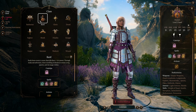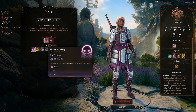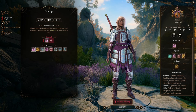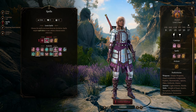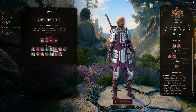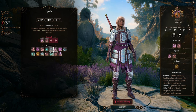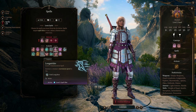Pick Bard as your starting class. The cantrips won't matter too much, but as a bard, you must pick Vicious Mockery. Then from the list of available cantrips, I recommend Friends, Mage Hand, or Minor Illusion for utility. For the list of starting spells, there are a few good choices: Dissonant Whispers, Tasha's Hideous Laughter, Thunder Wave, and Fairy Fire can all be useful early game. For utility, you can pick Disguise Self, Feather Fall, Longstrider, or Speak with Animals, but those can be covered with potions or items.